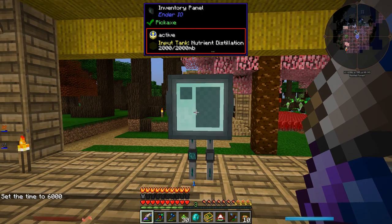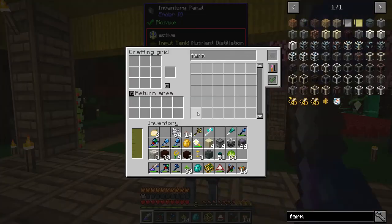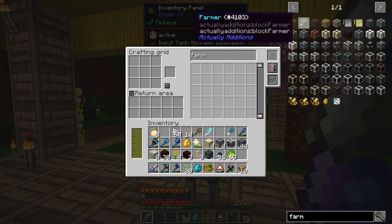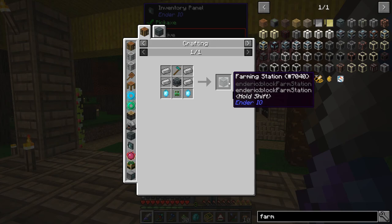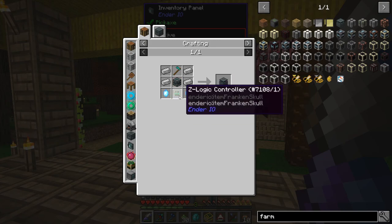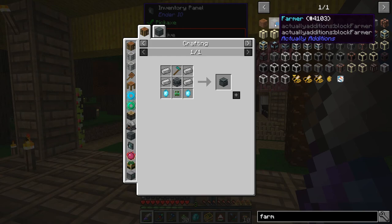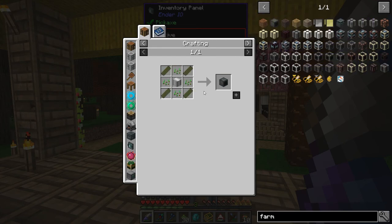Trying to install a different version of MineFactory Reloaded and other stuff did not work, so I'm back to how we were before. But I think I overlooked some farming options — I think we actually do have a couple things that can do the job. Either the Farming Station or the Farmer could do it. I want to try the Farmer from Actually Additions because the Farming Station requires a hoe tool inside it and uses up its durability, and I'd rather not deal with that.